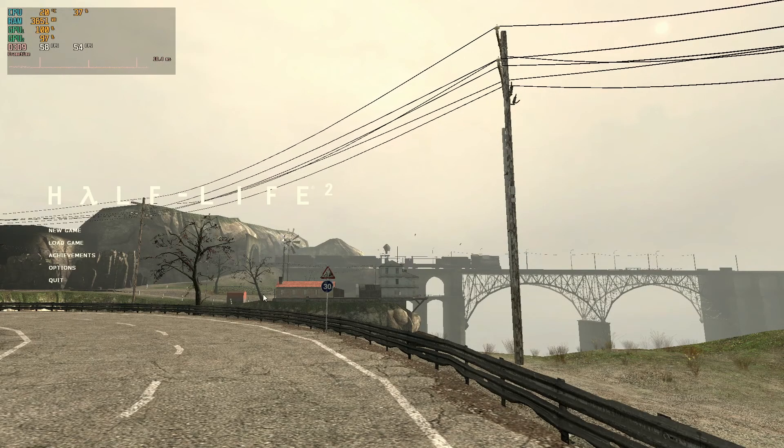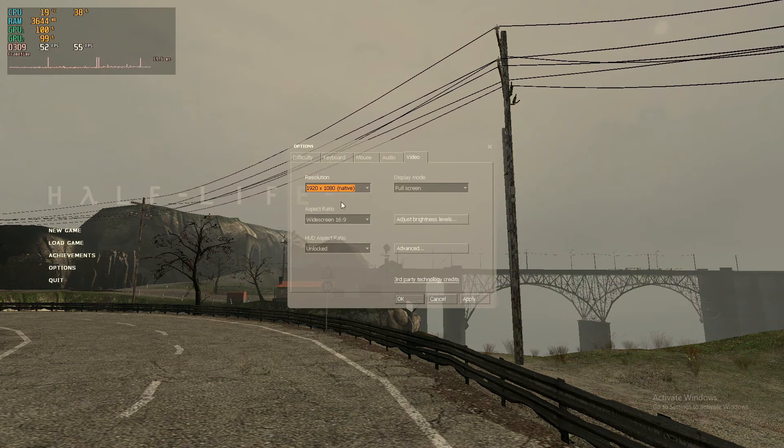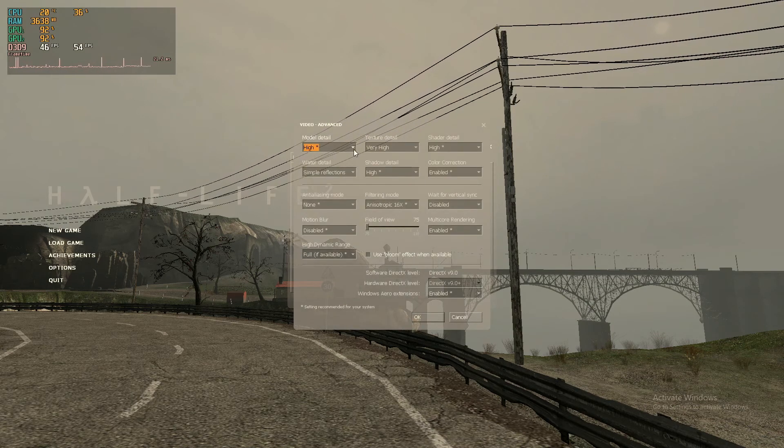We managed to get into the game and everything's looking pretty good. We're currently getting an average of 55 frames per second and that's just on the loading menu. Checking our settings, we're currently in 1080p — under advanced, everything is set to high. We do have water detail as simple reflections, so we'll change that to reflect all and leave AA off for this test.